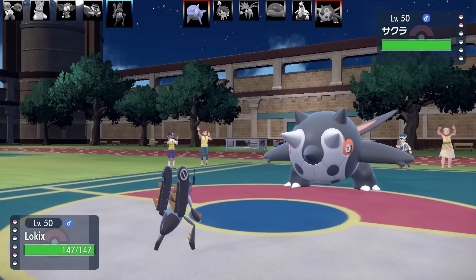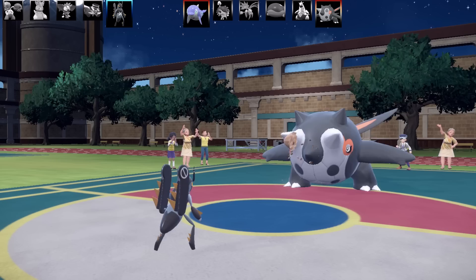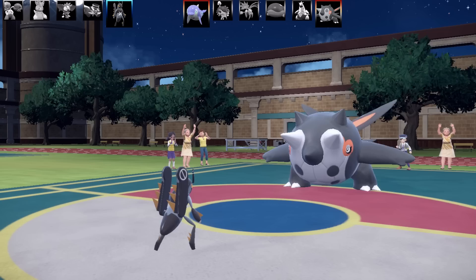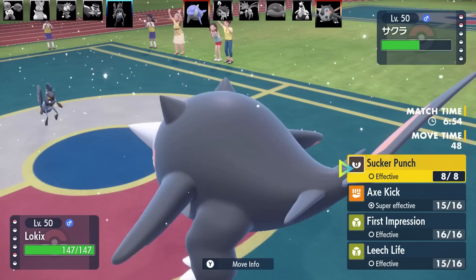Here comes Ceruledge, and it's going to get hit by Axe Kick. Axe Kick does quality damage, and on top of that I get a Confusion proc. Axe Kick is a 120 base power move, it's got 90% accuracy, and has a 30% chance of Confusion. However, if you miss this move you actually lose 50% health because you take crash damage. I don't know why they gave it to Lokix, because it's not even a Fighting type — that never made sense to me.